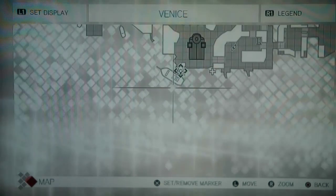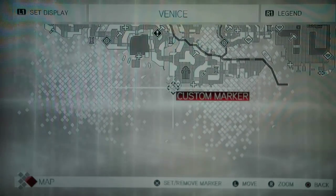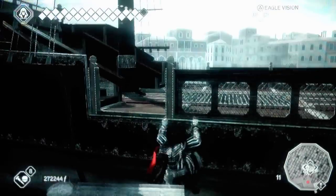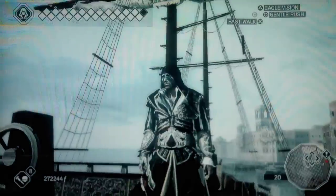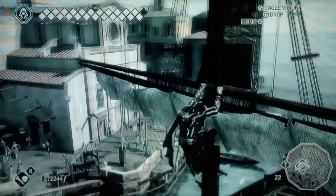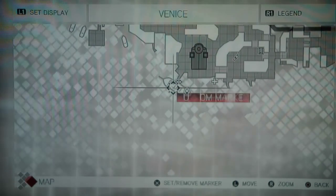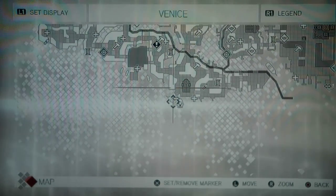The first feather is on this boat that's behind me — should be right around on that boat. Alright, there's the first one. Now from here just jump in the water. Let me show you where that is again real quick just in case — it's on that boat that is right behind the fast travel point in Dorsodoro. That's the first one.